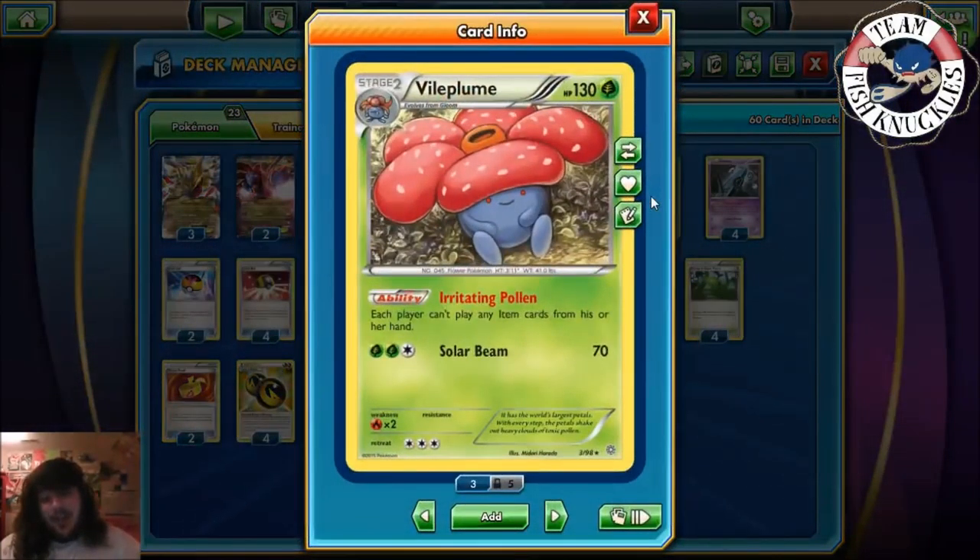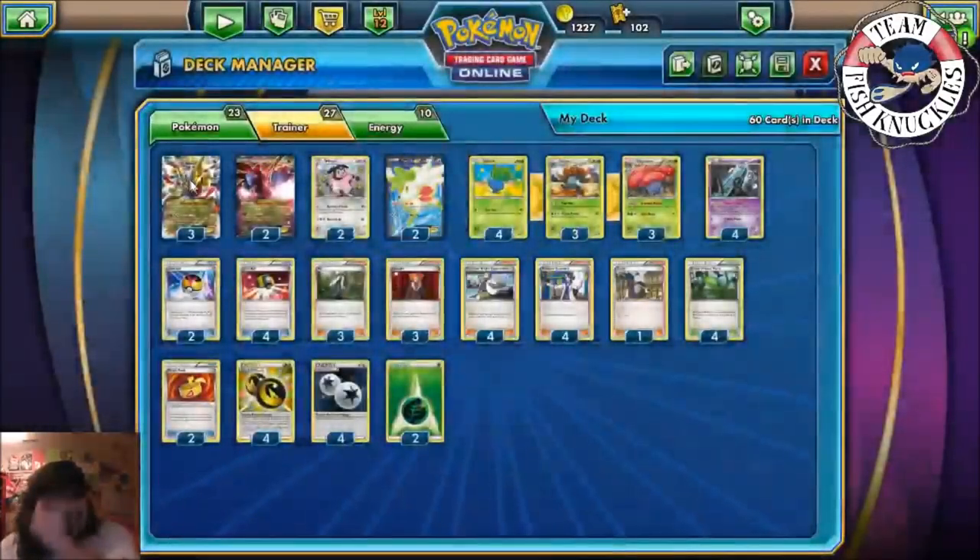We have two Shaymin-EX just for the setup ability — put it down, draw until you have six cards. You could use Sky Return for 30 to return it to your hand. We play a 4-3-3 Vileplume line.